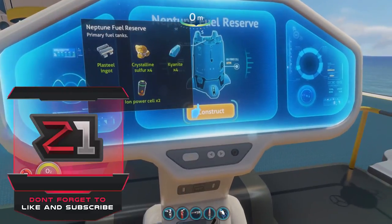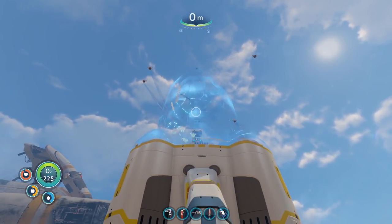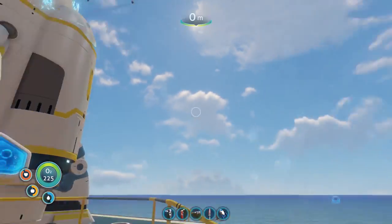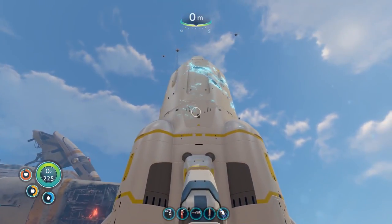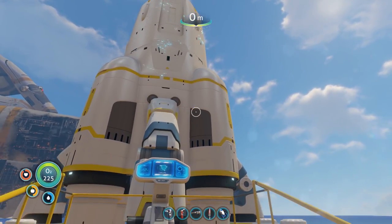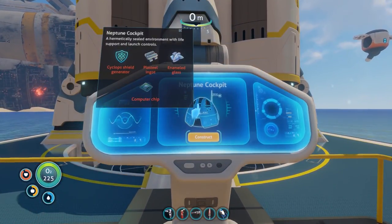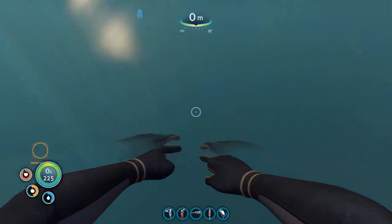I think I already have everything I need. We have the fuel, thrusters, and the cockpit capsule - or the nose, I can't think of what it's called. This thing's absolutely massive and I love it. The cockpit needs a cyclops shield generator, plasteel ingot, enameled glass, and a computer chip - wow, these are all super easy.